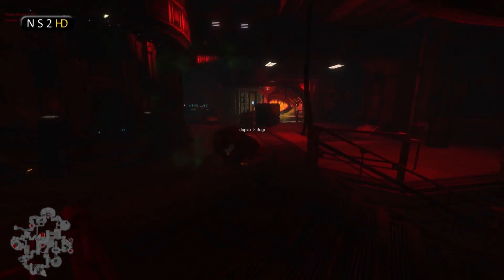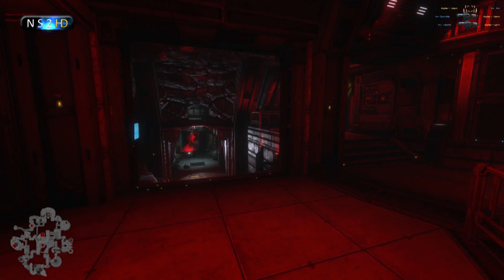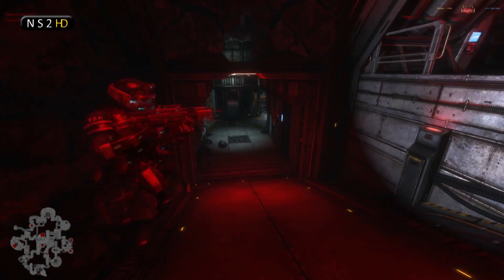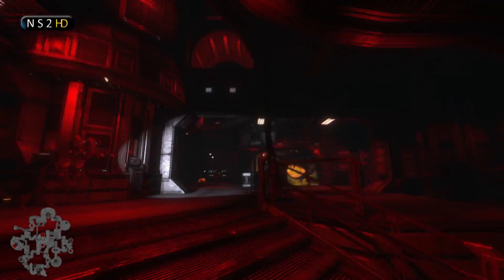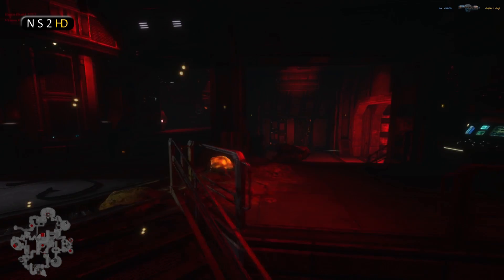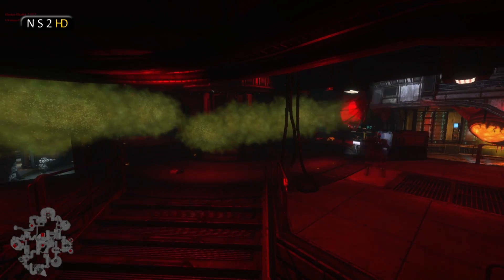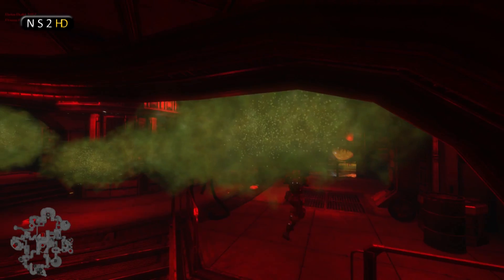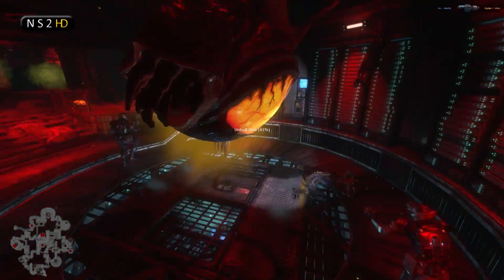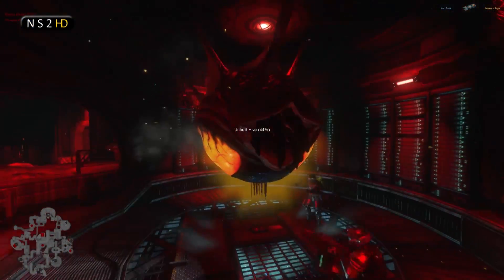Does the gorge have the resources? Inversion has four extractors. Payne just went down - being one of the best players on the Duplex team, he was caught in the back by those two marines and now they're pressing in. Hive only at 31%, the gorge on his own. He needs to back out. He does get taken down. We're going to have to see a very fast reaction from Duplex to save this hive. Inversion has advanced armory, grenade launchers, arm slamming coming up, two IPs. They've got pretty much everything in the book, and all these skulks going down.